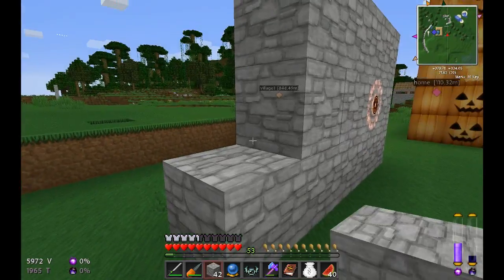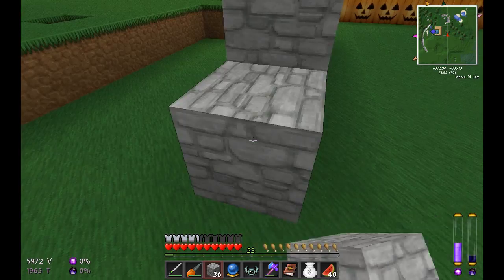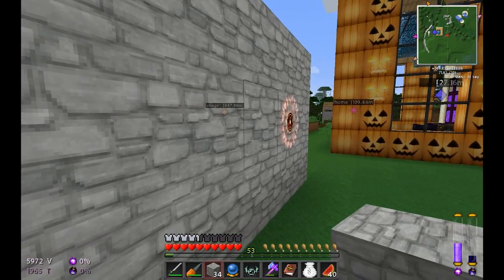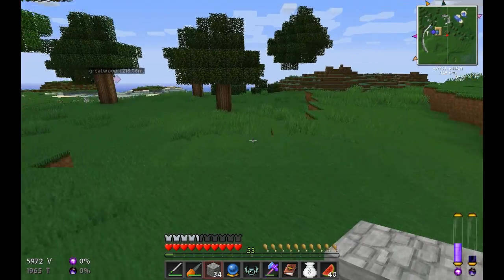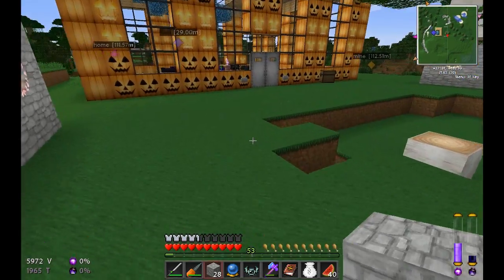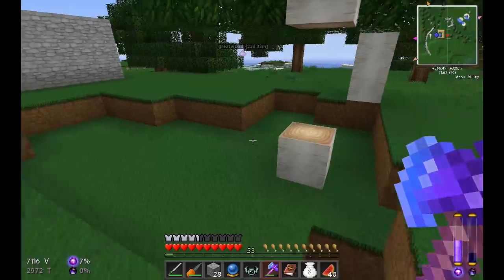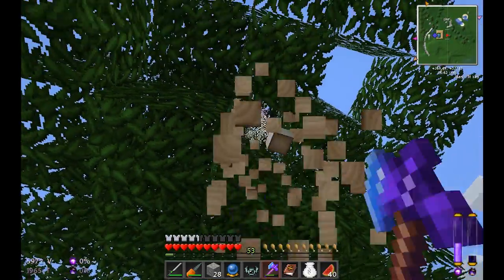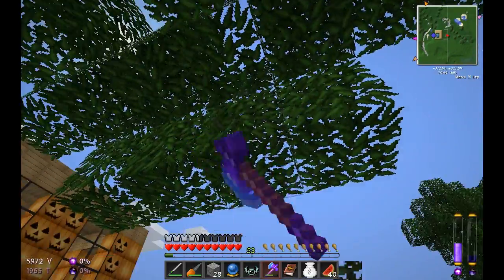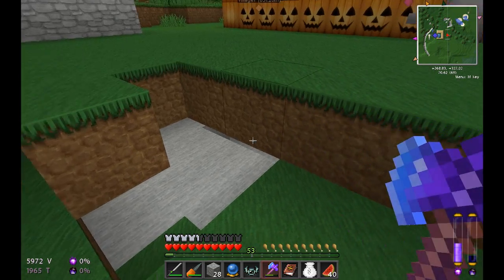Let's extend this one too and see what cool things we can do with these runic essences. I need two more blocks to make it even like the other side. There we go, awesome. I should really cut that tree down — it's really bugging me. Looks like something happened here, maybe a creeper. Let's get that cleared out.